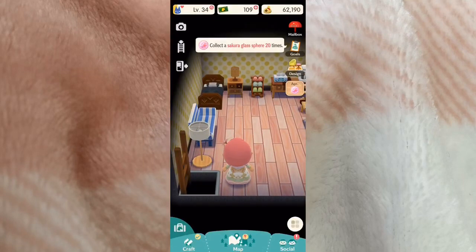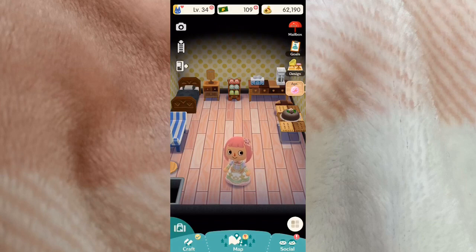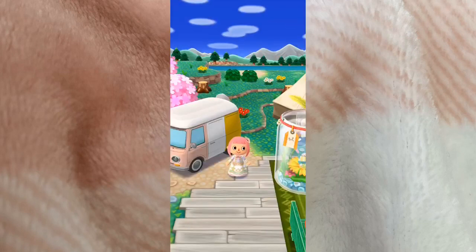This is one of my favorite things in my camper so far — I got this really cute pink floor and this sunny yellow wallpaper. I think it looks adorable. I like the slipper rack and it's a little bit more cohesive in here because I have three of the same themed pieces. Now I'll show you my cabin — I'm very interested to see what the upstairs will look like once I unlock it, but I have the downstairs open.